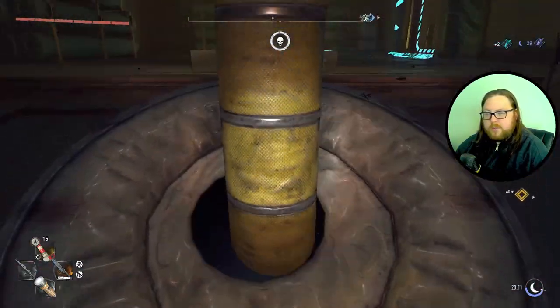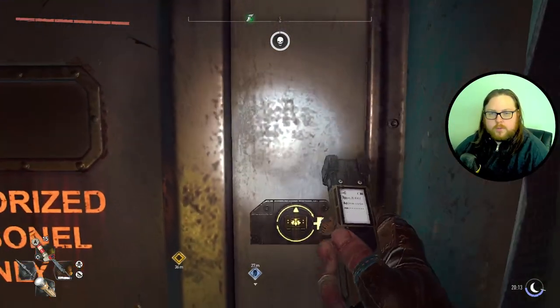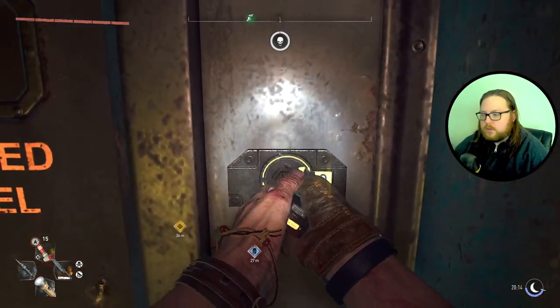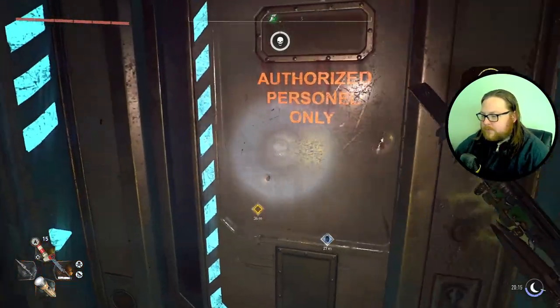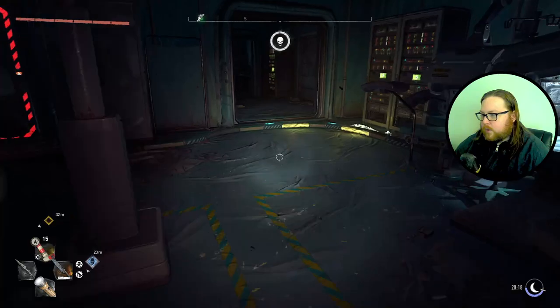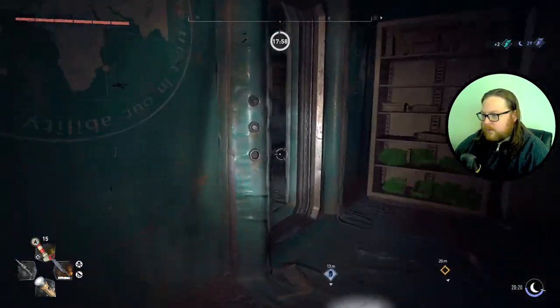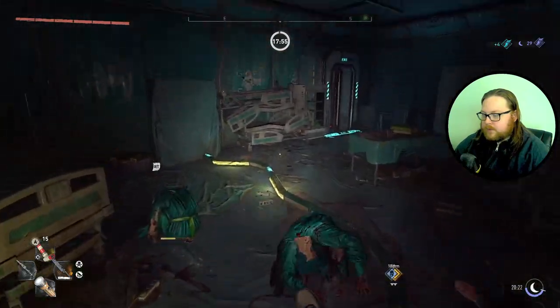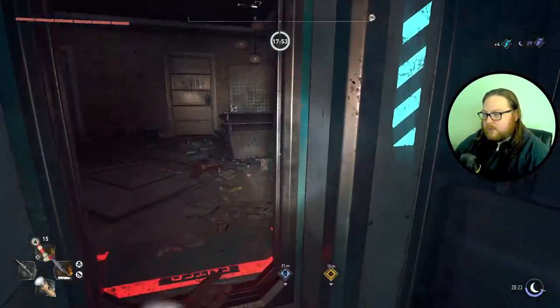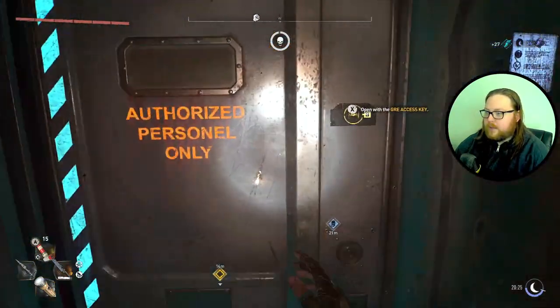Once you're in here just follow the path that I'm taking because there's no virals so you don't have to worry about them. You can just run straight through all of the little areas and we'll get to the final area pretty quickly. Go around this little door and once we go through this door there'll be an elevator shaft that we can just drop down, then go immediately into the one below it.